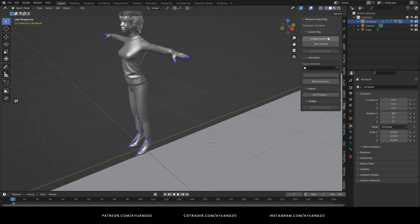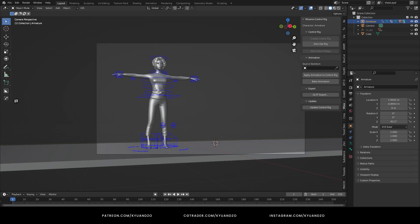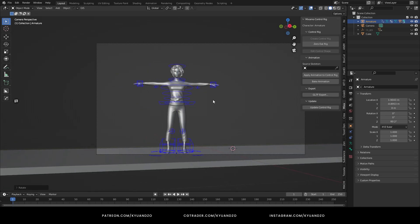So I wanted to find a woman similar to Lucia. Don't forget to convert the rig to the control rig, because it's way more easy to work with it.